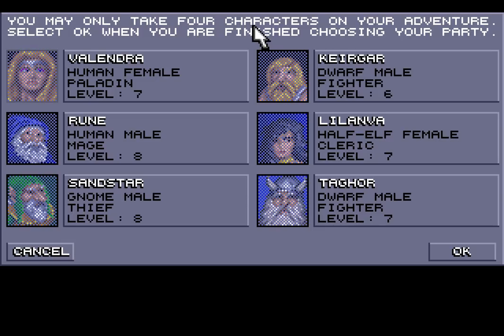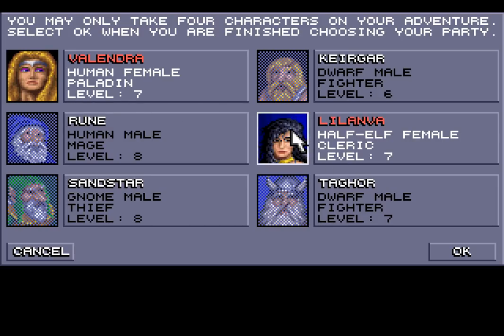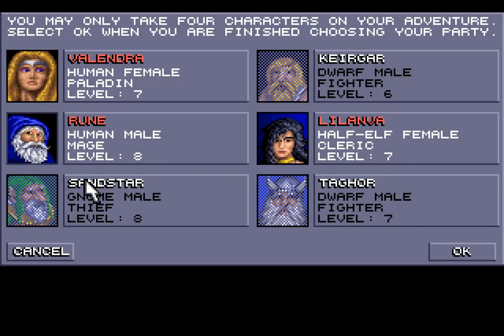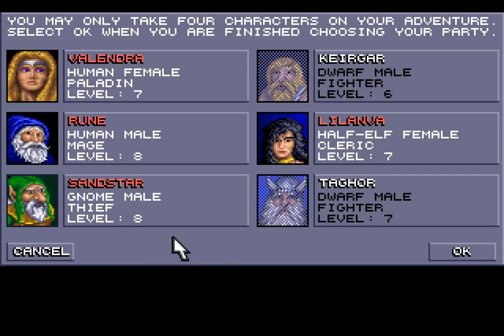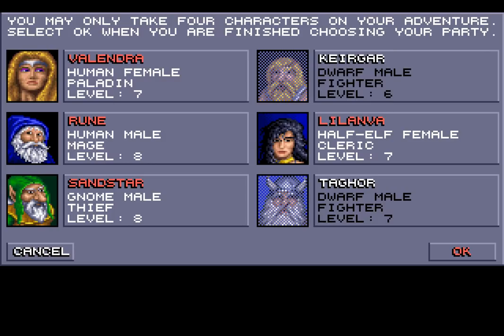You may only take four characters. We're taking Valendra, the human Paladin at level 7; Lilantha, Valendra's sister and a half-elf cleric at level 7; Rune, a human mage at level 8; and Sandstar, a gnome thief at level 8. Items which are not useful or unbalance the game will be deleted. And the game starts.